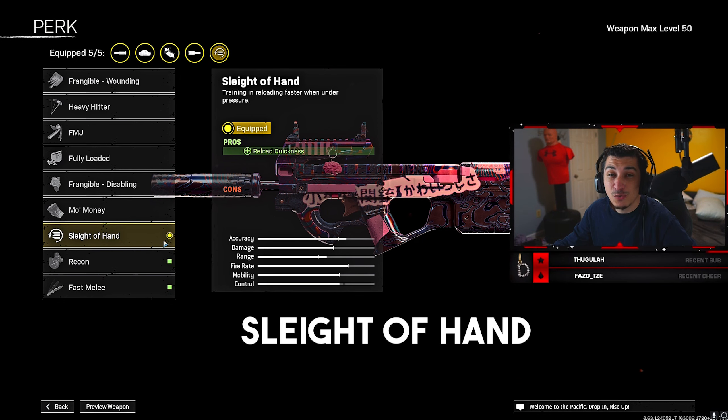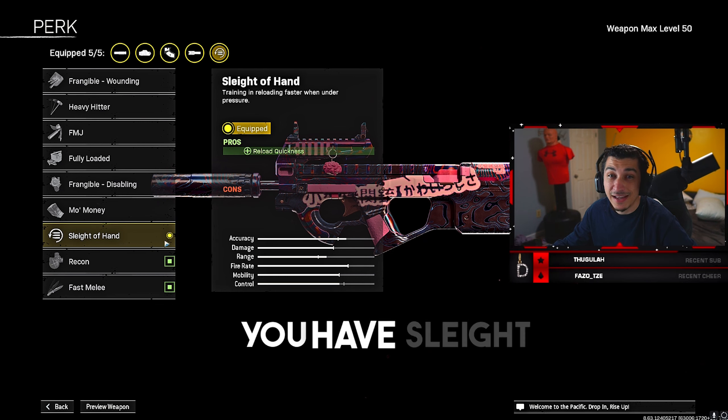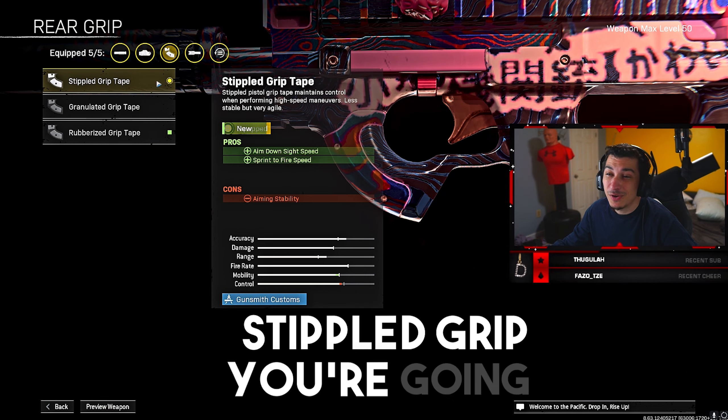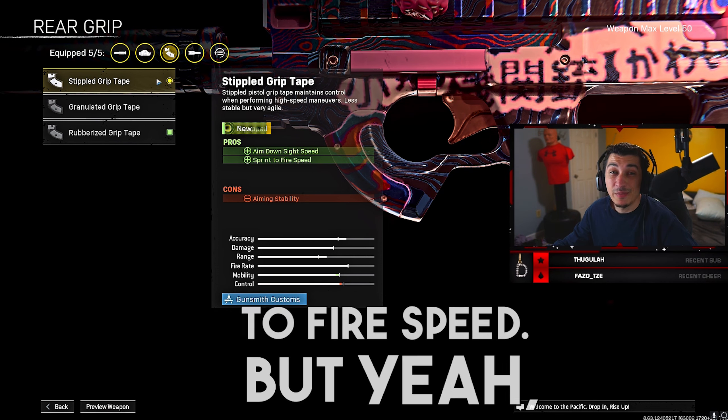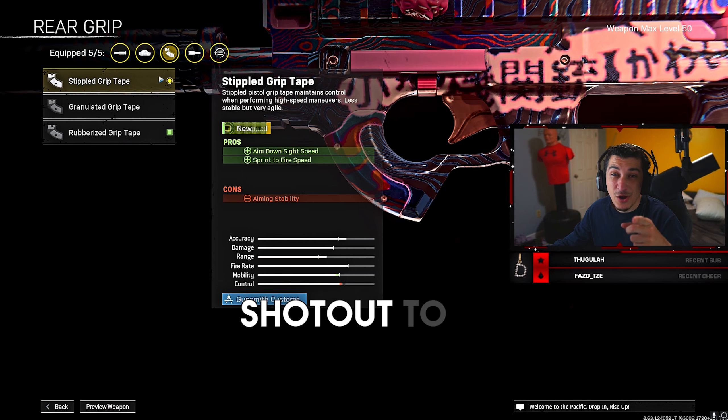Next, we have Sleight of Hand. You want to have this on whenever you're in close combat and whenever you run out of ammo — you want to be able to get in and get out. Last but not least, we have the Stipple Grip. You're going to want the aim-down-sight speed and the sprint-to-fire speed. I hope you enjoyed this video, guys. Don't forget to like, comment, and subscribe, and I'll see y'all in the next one. Shout out to NotiGang!